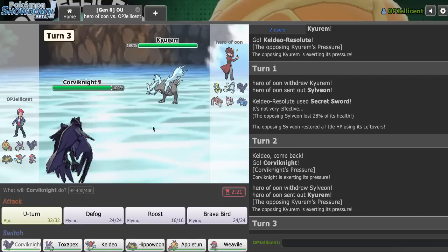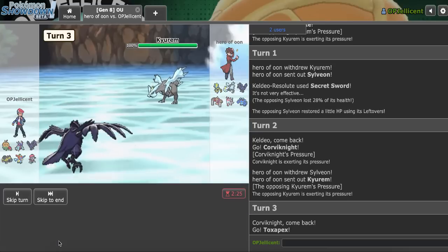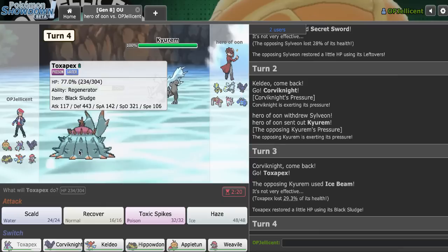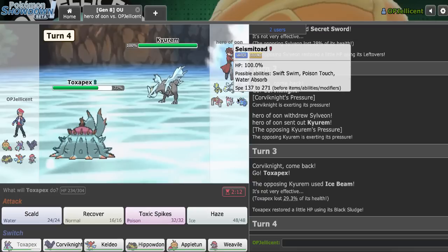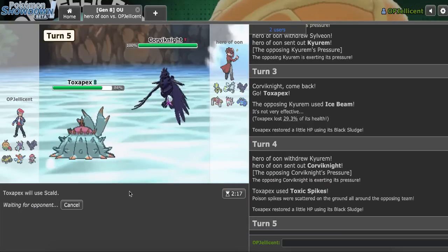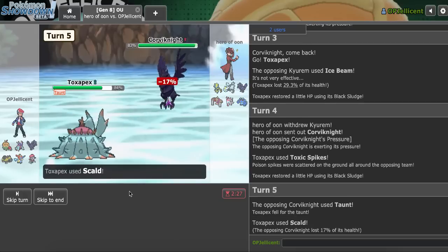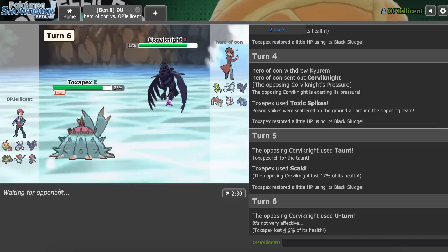Maybe I could have double Secret Sworded it, but I don't know what to do. I think I go Pex initially to scout what it's clicking. They go for Ice Beam - that's actually really nice because they didn't use Freeze Dry. I have Regenerator, okay. I think I go for T-Spikes, but I could also be a bit aggressive and double out to Corviknight. Let's just go for T-Spikes and I'll fish for a burn. They're actually going to Taunt me, so that's fine - I just want to see if I can burn this. Unfortunately, that's not happening. I'll try one more time as they U-turn.